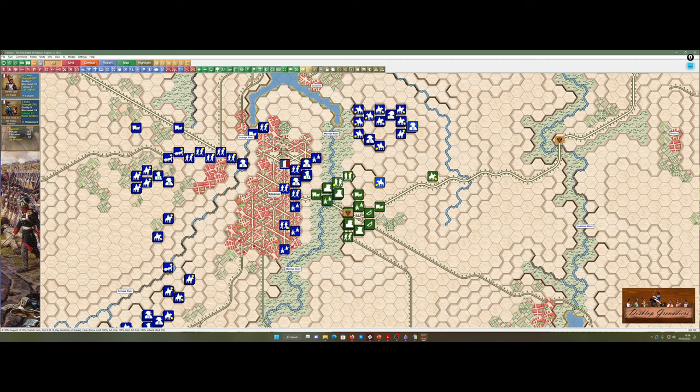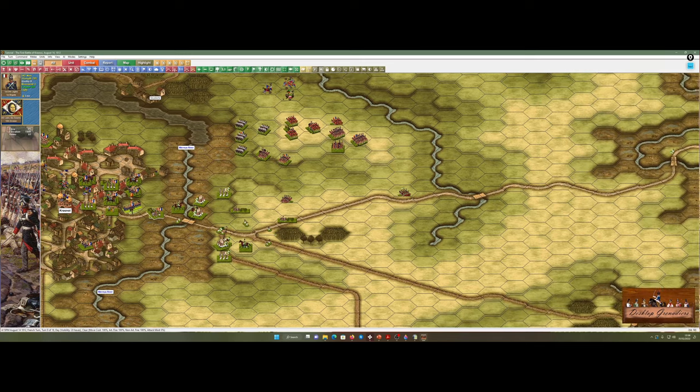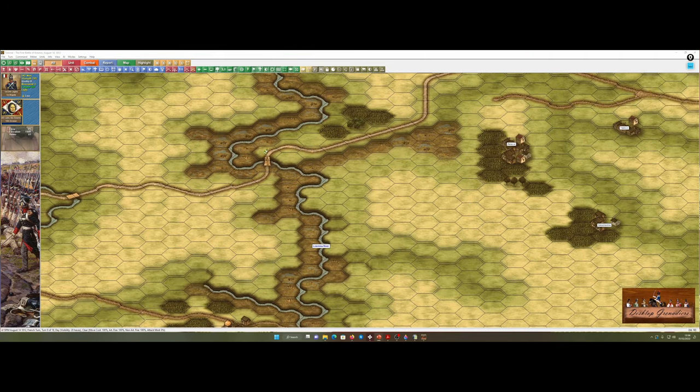Speaking of infantry — we've pushed them out of the town, and they seem to be retreating, so I can start to push my infantry forward a little bit and capture some supply, which is never a bad thing. I'll bring these troops out and put them into a line formation. We talked about column earlier, but now we've got to talk about another formation: line.